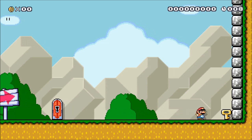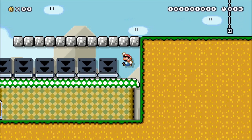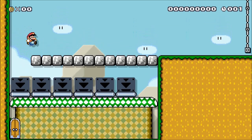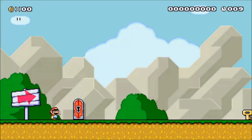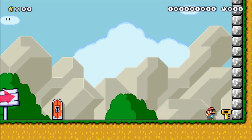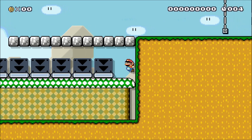While only traveling in a straight line may be preferable, it's inevitable that Mario will eventually have to change directions. With this in mind, what is the most efficient way to do this? The answer depends on which game style you are currently playing. In the first three game styles, the fastest method to turn around is by jumping into a wall and then changing directions mid-jump. The reason this works is because when Mario normally tries to change directions, he must first decelerate before then accelerating in the opposite direction.